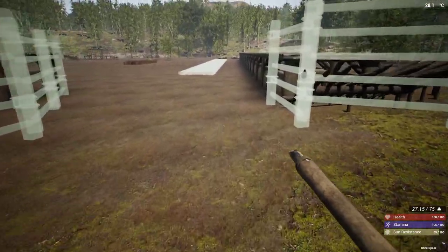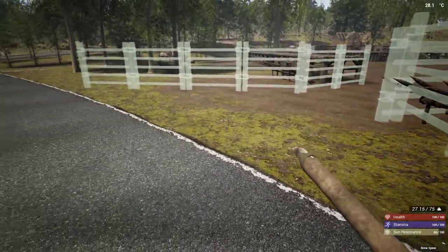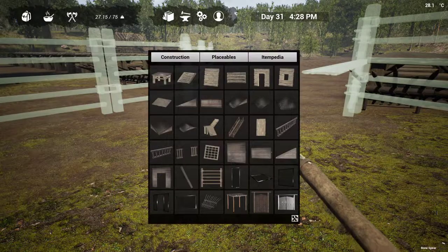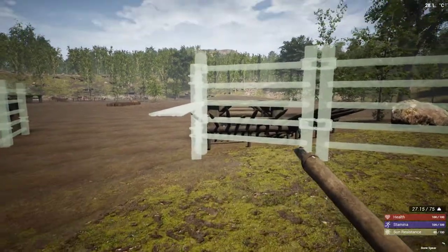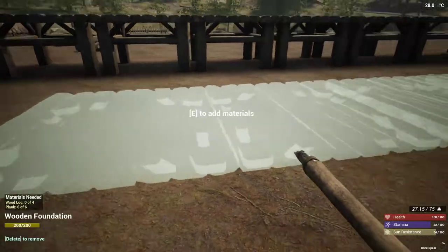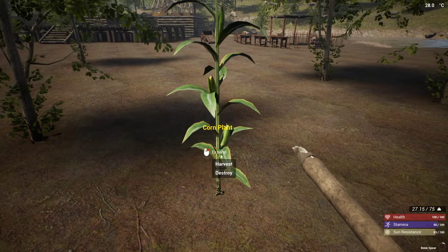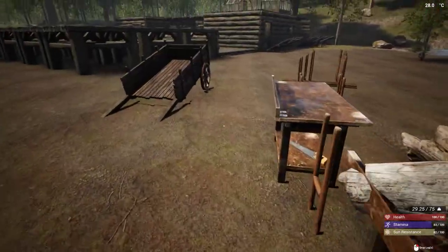Over here I've built one of the entrances — pretty sure the truck will fit through that. I can't put spike traps here or I'll have to get out and move them every time. Probably steel fences for the entrance. Over here we're going to have extractors, so that's actually where we're going to start — by moving our four extractors.